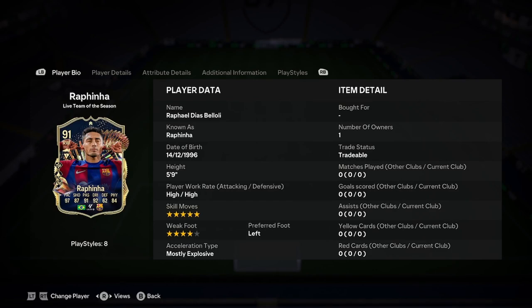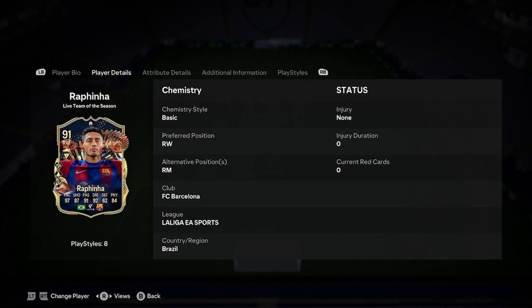We're doing a player analysis on the new Rafinha Live Team of the Season card. He's 5'9", high/high work rate, 5-star skill moves, 4-star weak foot, left-footed, and most explosive.